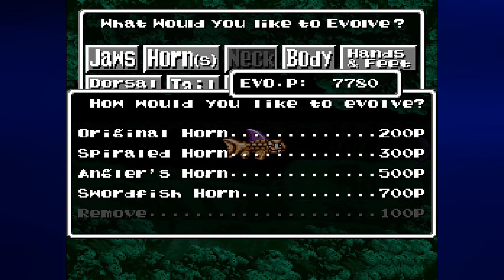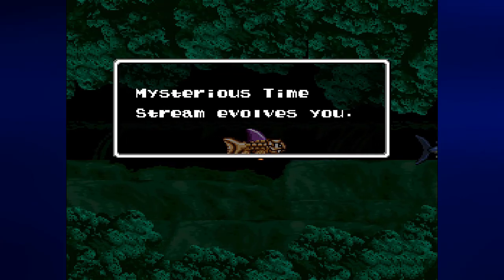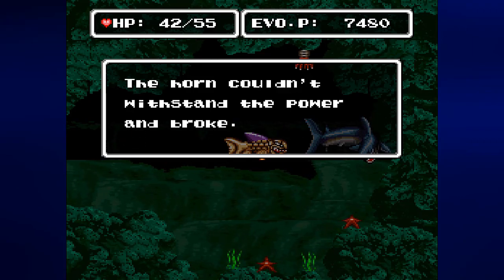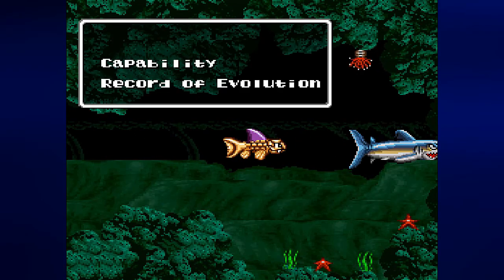Trying to attack the King of the Karasa Lodge with your bite attack is going to be a pain. Here's what you need to do: equip the spiraled horn, which is only 300 points. The original horn isn't strong enough, the angler's horn does basically nothing for this fight, and the swordfish horn will give you a pointy bill but you lose whatever jaws you have. Get the spiral horn and just keep stabbing this guy. Wait for him to stop swiping with his tail as a counter-attack, then hit him again with the horn by dashing into him — you'll get 10 hit points a pop every time you hit him. The horn will break, but at least you'll get a heal out of it.